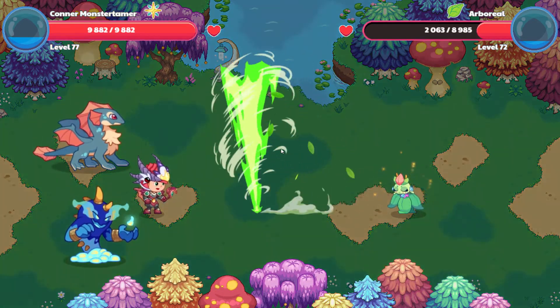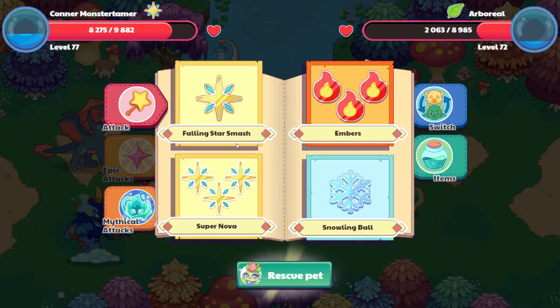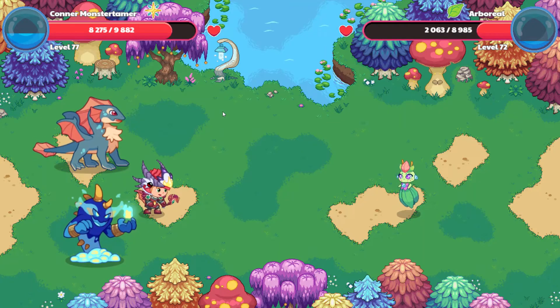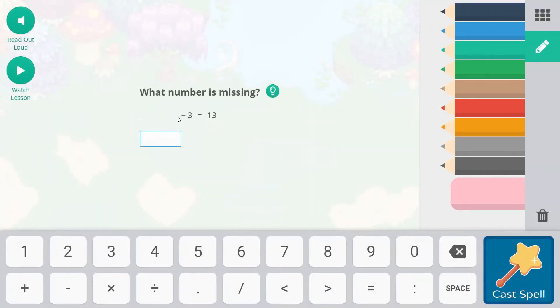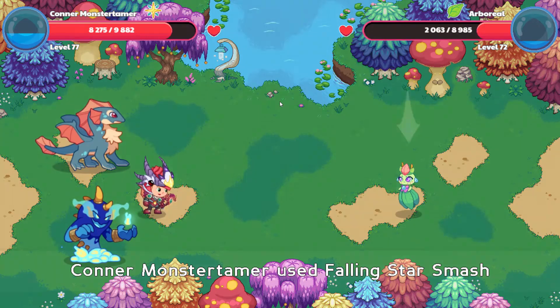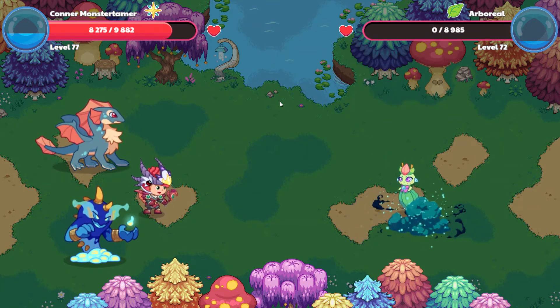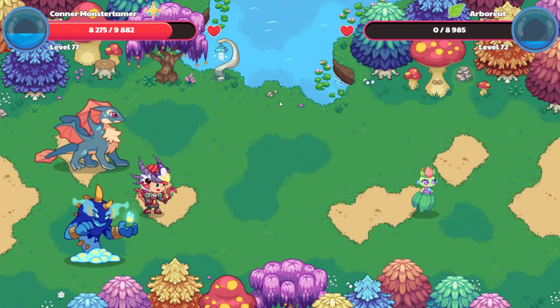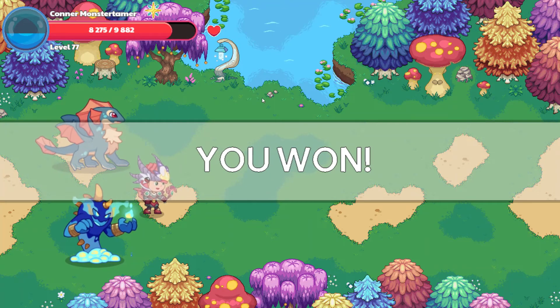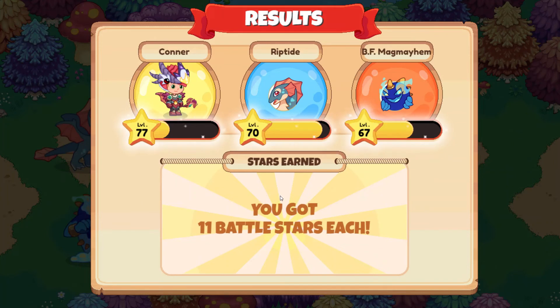Let's go ahead and finish Arboreal. Force Hurricane hits for 1,607 points. Calling Star Smash: what minus 3 equals 13? That is 16 — the same as 13 plus 3 equals 16. Down it comes — goodbye Arboreal. We won — 11 more battle stars.